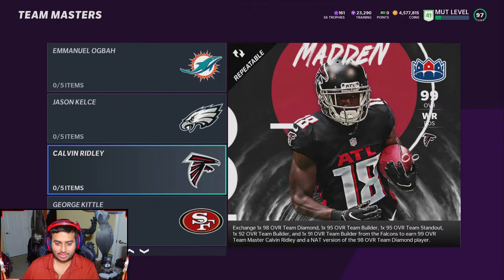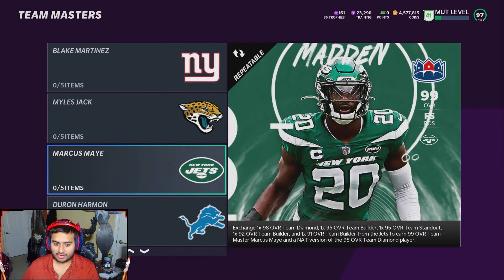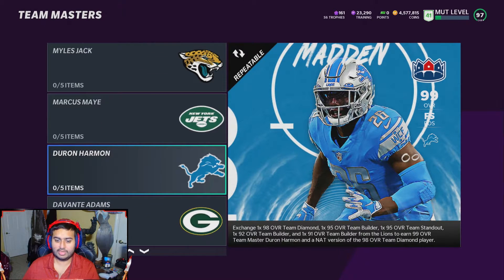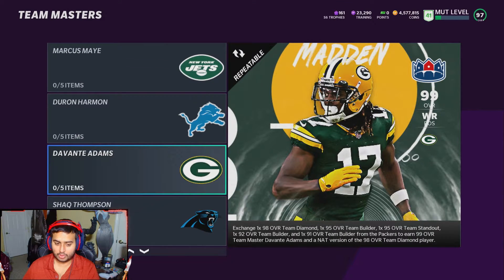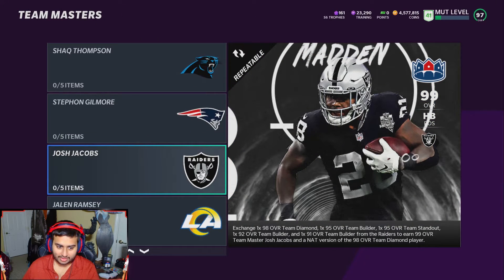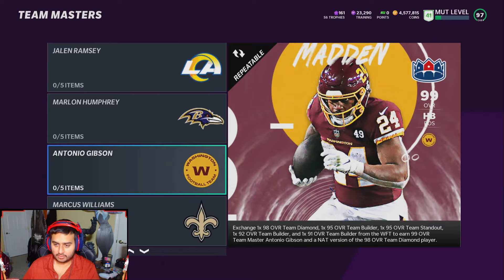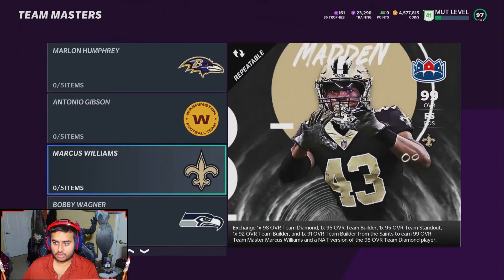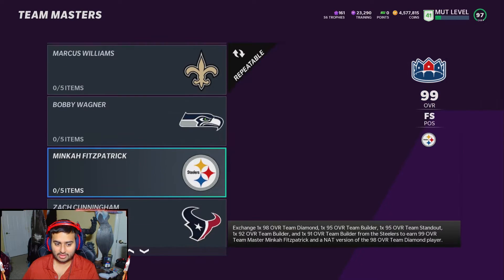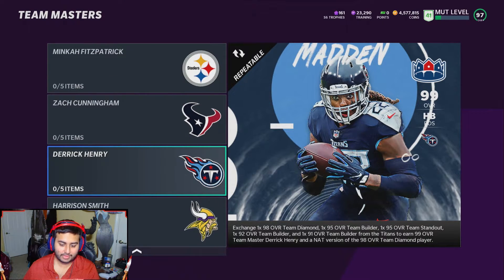Calvin Ridley for the Falcons — we already have him, so you'll definitely see gameplay on Calvin Ridley. George Kittle for the 49ers, Blake Martinez for the Giants, Miles Jack for the Jaguars, Marcus Maye for the Jets, the new Falcon — D'Andre Swift for the Lions, Davante Adams for the Packers. Everyone's been wanting him and his card looks insane, except his speed is a little low. Jack Thompson for the Panthers, Stephon Gilmore for the Patriots, Josh Jacobs for the Raiders, Jalen Ramsey for the Rams, Marlon Humphrey for the Ravens, Antonio Gibson for the Washington Football Team, Marcus Williams for the Saints.